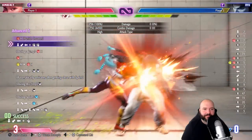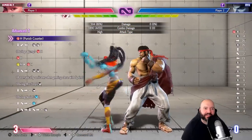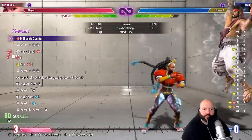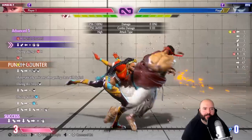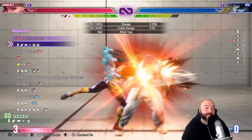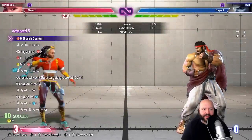Punish counter heavy — this is just an easy way to tack on damage at the front because you leave Ryu standing the whole time; these first two hits are basically free. That's not that hard actually. This one feels really hard but the execution is not very hard — it's complicated but the execution difficulty is low.